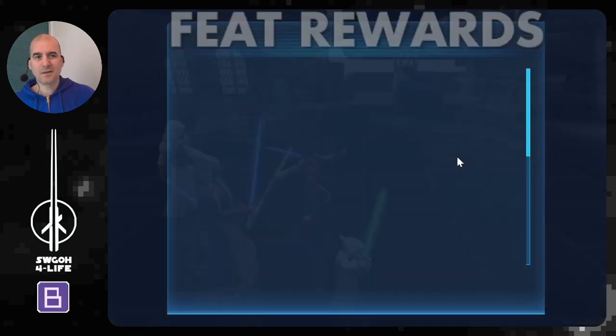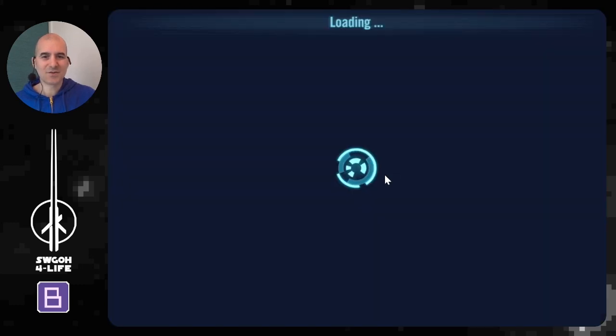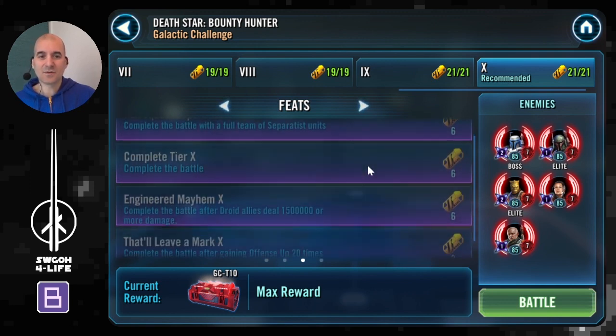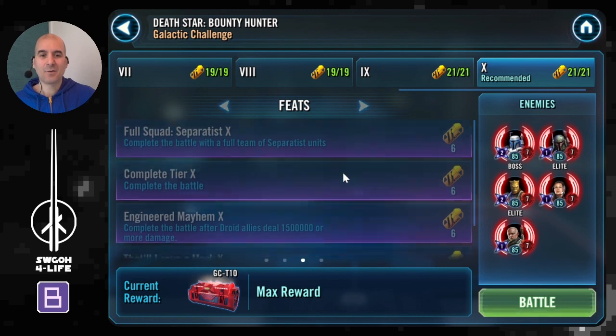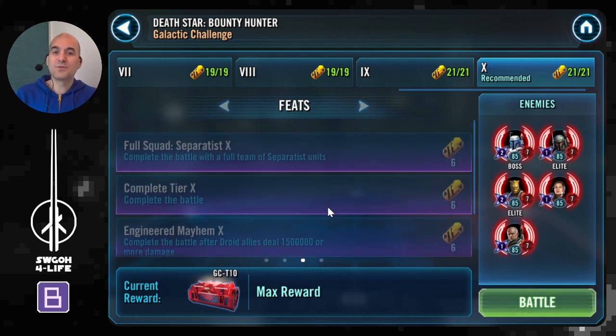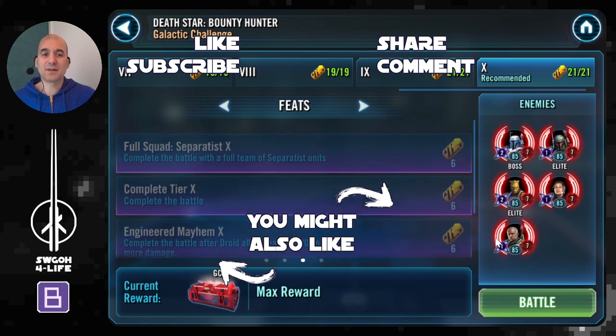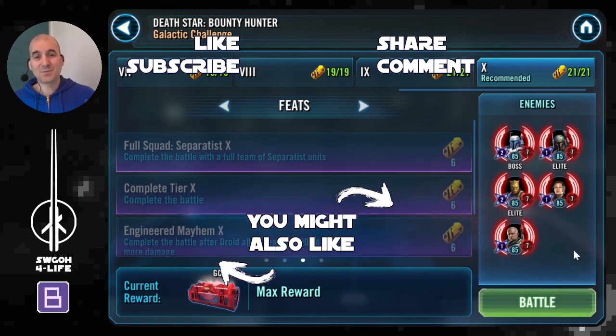Boba and Jango didn't really do much — the Jedi and separatists were just too much for these bounty hunters. That's how I got max rewards in today's challenge. I hope you found this video useful. I showed you my teams, their mods, and went over the key mechanics. There's plenty of flexibility in what teams you use — instead of Jedi you could use Padme with Shaak Ti and Jedi Knight Anakin for plenty of offense up. Let me know how you're getting on with today's challenge, and until then, have fun, enjoy your life, and may the RNG be with you!